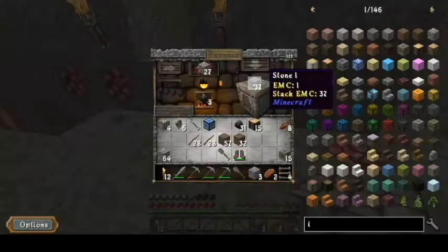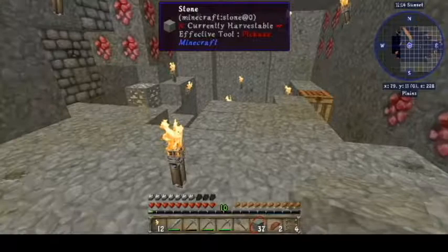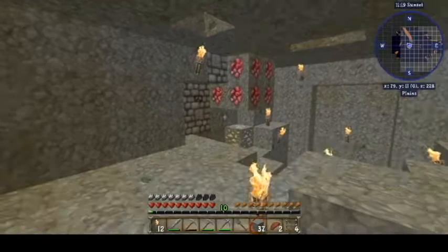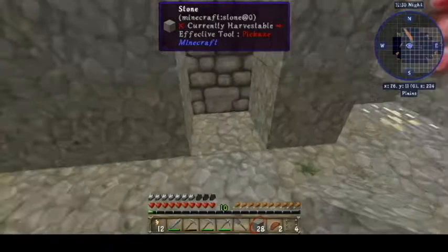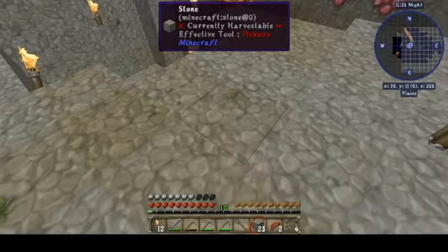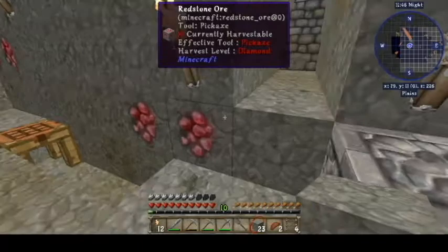I've kind of been spoiled. I've been playing 1.12.2, and this Minecraft — FoolCraft 2 — is based off of Minecraft version 1.10.2. The difference being that in 1.12.2 you can find clay, gravel, and sand at all kinds of levels underground. That's not the case here, so I'm going to have to go out and do some biome exploring.